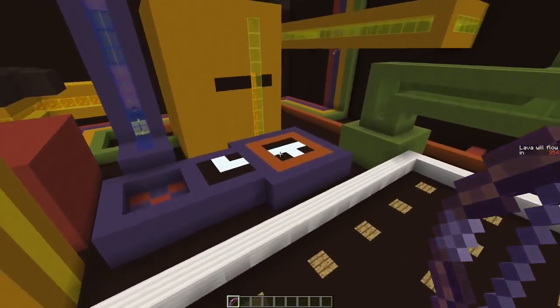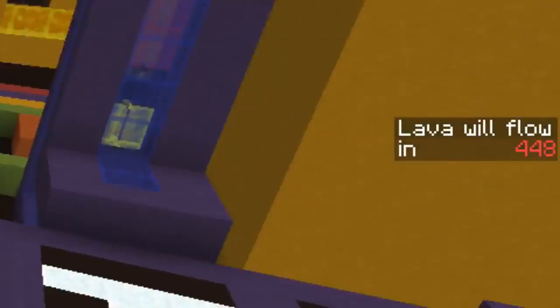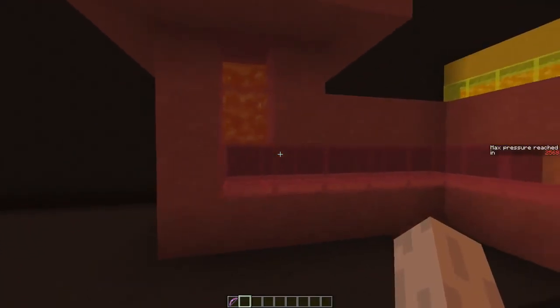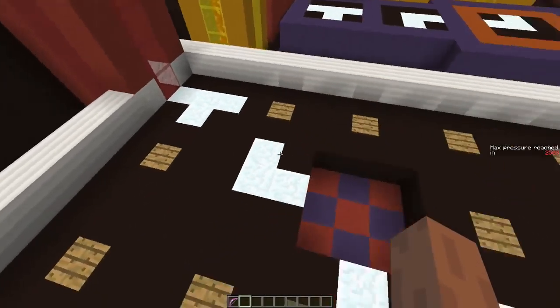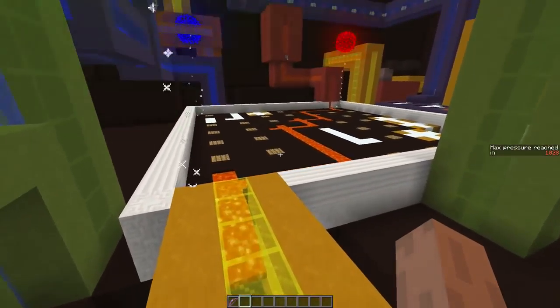And you'll see that the pipe you saw over there now moved over here. You can see there's a timer on the right, and when it hits zero, or when you flip this lever, the lava will start flowing. And now it's up to you to connect the pipes to make the lava flow all the way over there. When you win, you'll see fireworks.